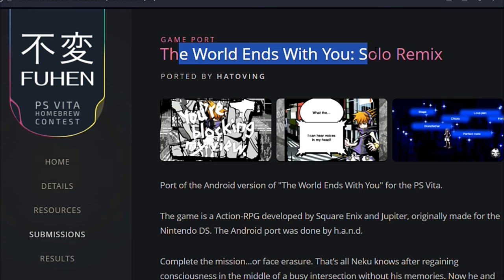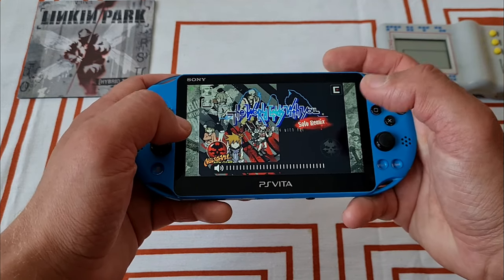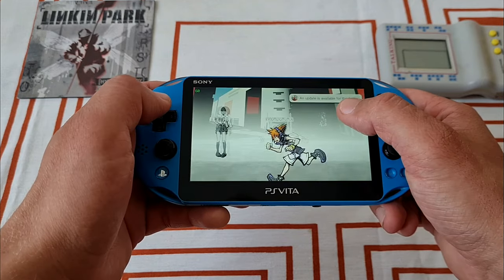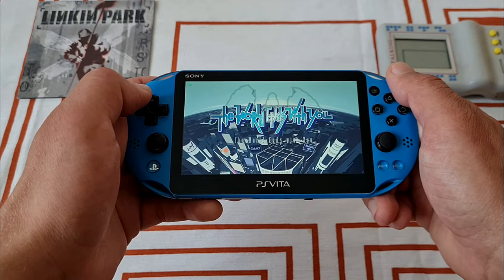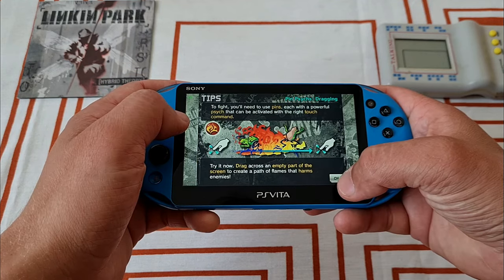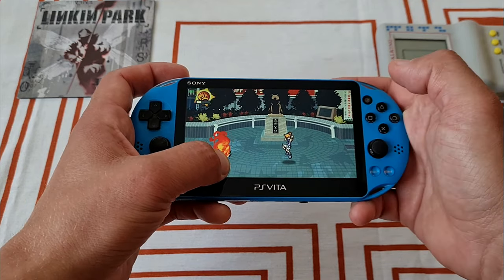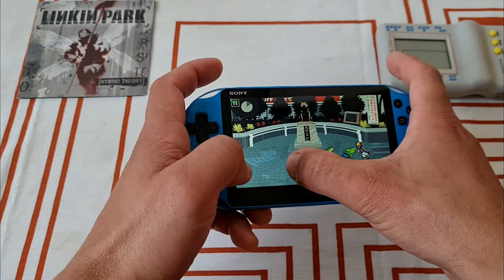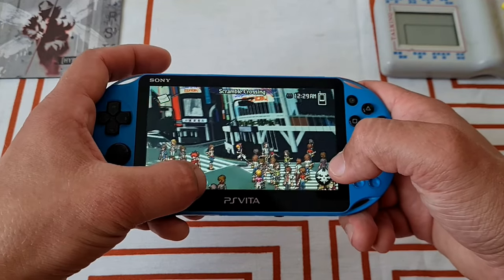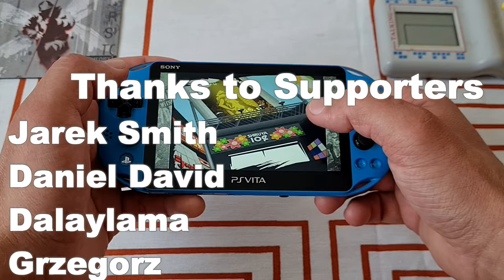Sixth and the biggest FuHen submission is a port of The World Ends With You: Solo Remix by Hatoven. It is an action RPG developed by Square Enix and Jupiter, originally for Nintendo DS. Later it was also ported to Android and iOS, and in 2018 it even received a Nintendo Switch port. And in 2023, thanks to FuHen and Hatoven, we can also enjoy it on our beloved PS Vitas — which is mind-blowing. Great job, man! I actually never played it before. I remember seeing it in a top 10 list of DS games. I think I even downloaded it, but I never actually sat down and played it up until now. And what do I think of it? It's fun! For some reason it reminded me of Jet Set Radio Future straight away — I guess because of the graphics, cool soundtrack, and the Japanese setting. It takes some getting used to, to learn all the moves and whatnot. It controls via touch only. I like what I've seen so far, and I'll definitely be playing it more after this video is released. Cause you know, priorities.